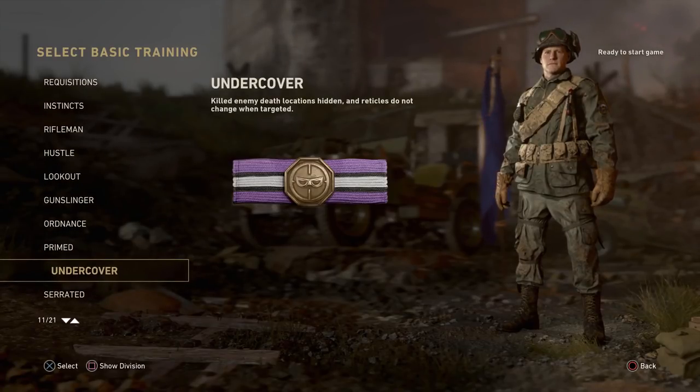Next up we have Undercover. With Undercover, killed enemy death locations are hidden and reticles do not change when you're targeted. Normally a skull appears where an enemy dies for their teammates, but with this skill that skull won't appear — great for flanking and staying stealthy. Additionally, when an enemy aims at you, the red name tag above your head won't appear.